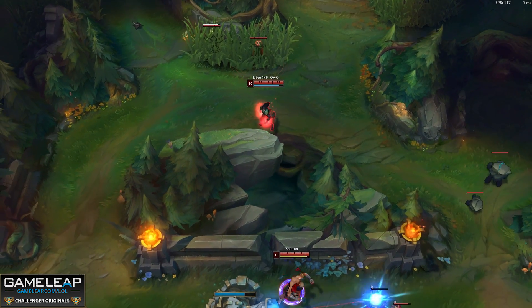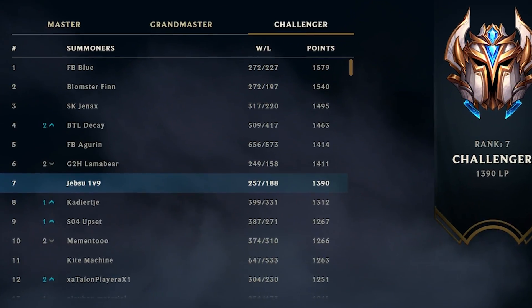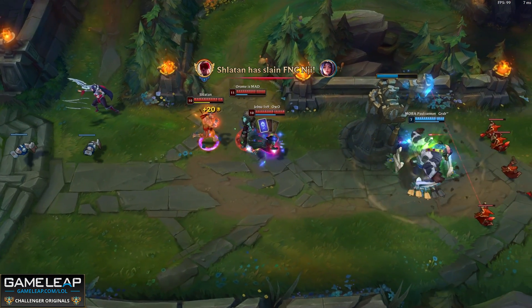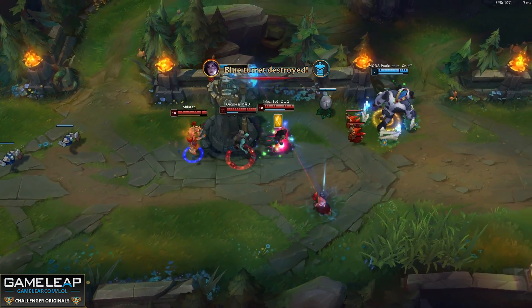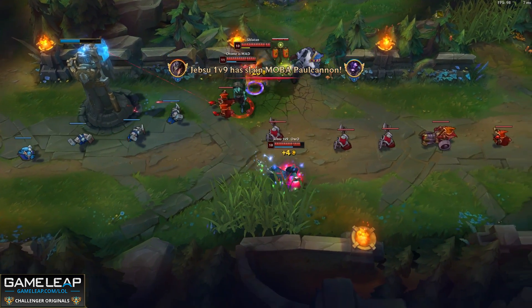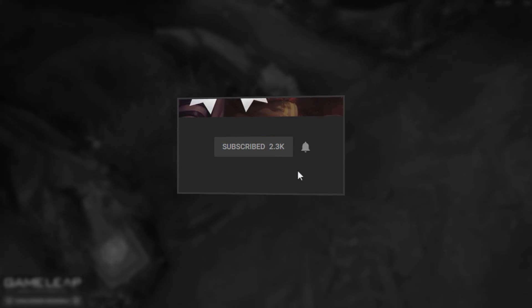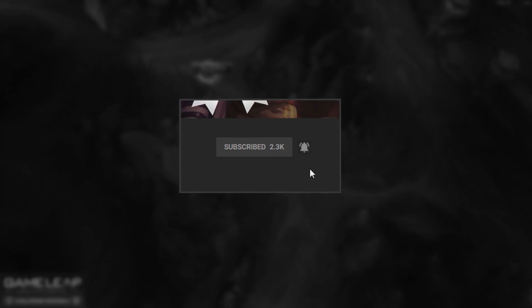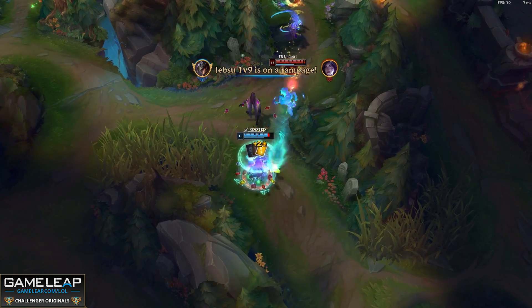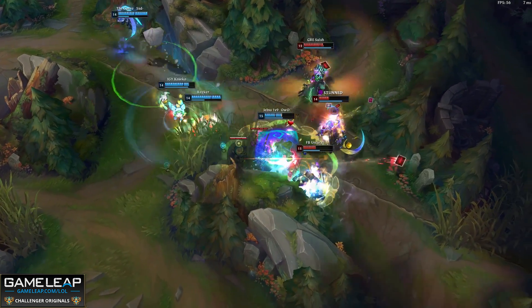Hey guys, it's Panther, and today I wanted to take a look at one of EOS's top players, specifically Jebsu and his Klepto TF. Jebsu is known for some of his crazy builds that he makes work in High Challenger on the EOS ladder, however this one might be the craziest of all of them. This build does work, and I want to show you how you can abuse it to grab as much elo as possible before this gets nerfed.